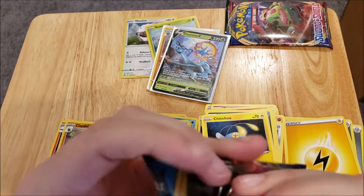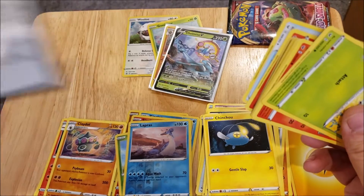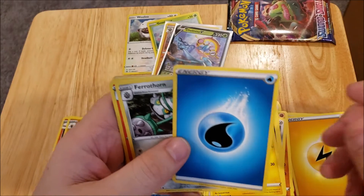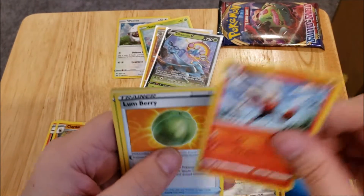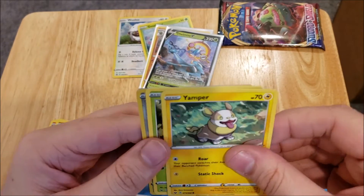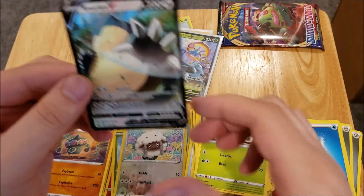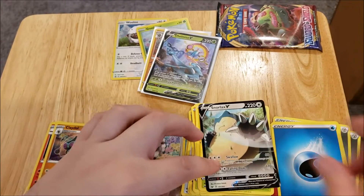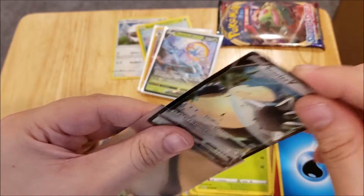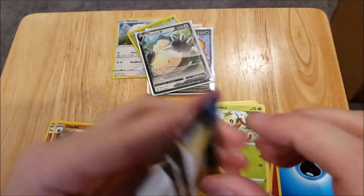I'm pretty disappointed in these singles — this is one of the reasons I don't really like buying the individual packs. Let's see if this Snorlax pack gives us something good. One, two, three, four — I have not pulled any of the Snorlax cards out of these either, which is disappointing. We have an energy, a Ferrothorn, a Rookidee, a Lum Berry, a Cottonee, a Scorbunny, a Silicobra, a Yamper, a Grookey, a reverse foil Wooloo, and — yes! — a Snorlax V! Finally got myself a Snorlax out of a Snorlax pack!